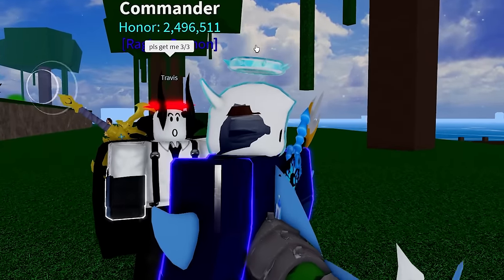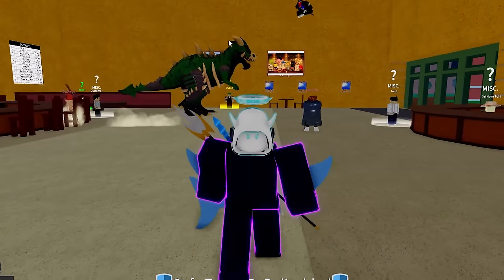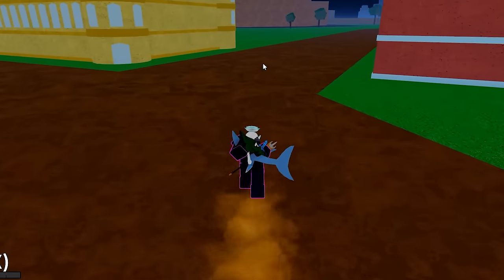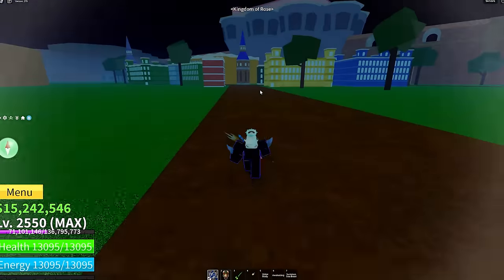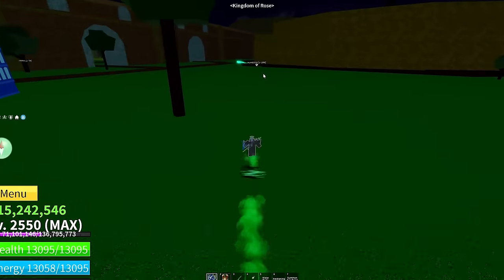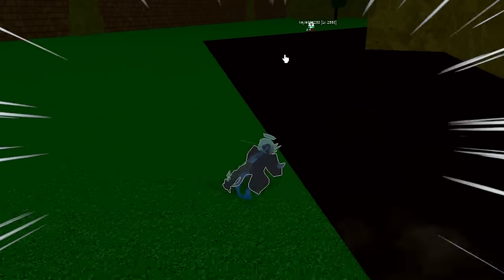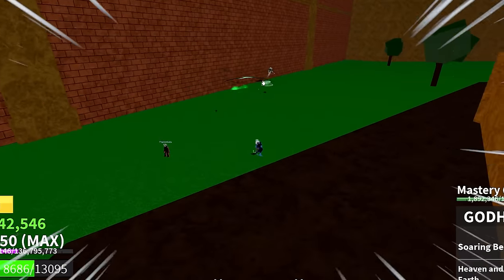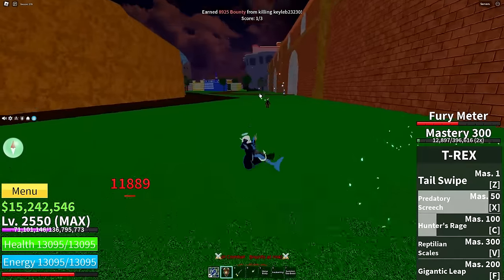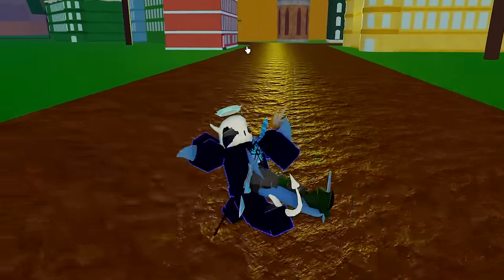Let's go to the Second Sea and see if we can compete against even sweatier players — we need to put this fruit to the absolute maximum stress test. Now that we're in the Second Sea, I already noticed there is a big giant T-Rex just posted up chilling. I want to go out here and clap some cheeks. Should you save up your Robux to buy Kitsune, or settle for the dinosaur fruit? Let's find out. I found my first target — used the X ability to start the combo, and oh my gosh, did I send him flying all the way over there?